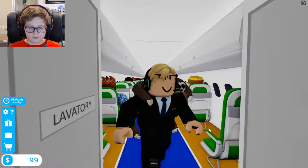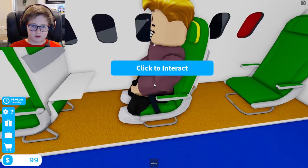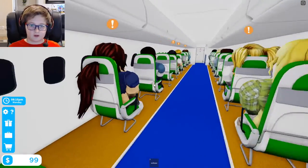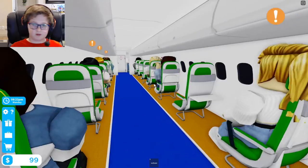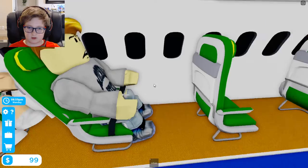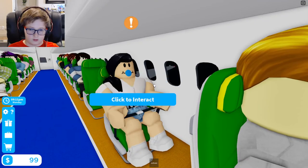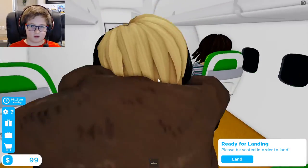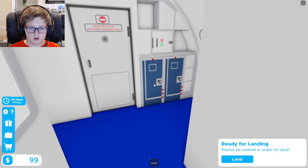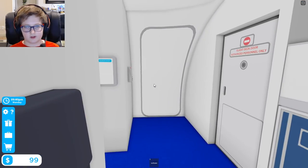Flight attendants, please prepare the cabin for arrival. Alright — sit up, and tray table. Your tray table needs to be up, sir. Ma'am, tray table. Sit up, please. Sit up, please. Tray table — I got it. Alright, everyone prepare for landing. Seatbelt sign on. Here we go, we're landing — woohoo! I'm excited.